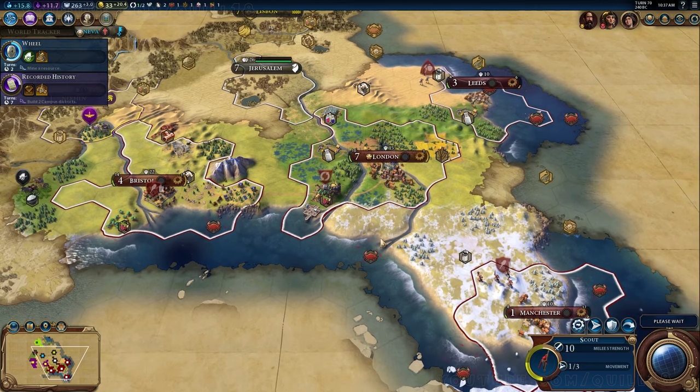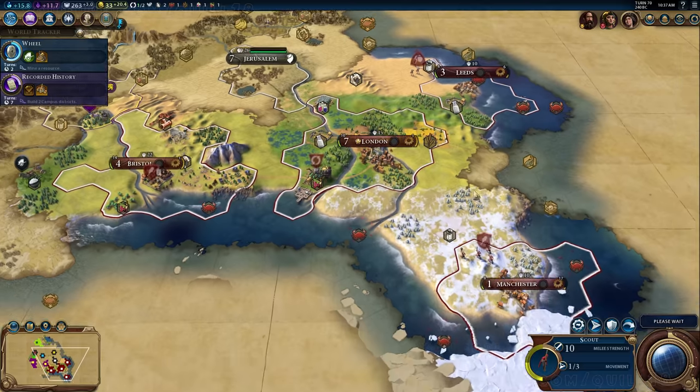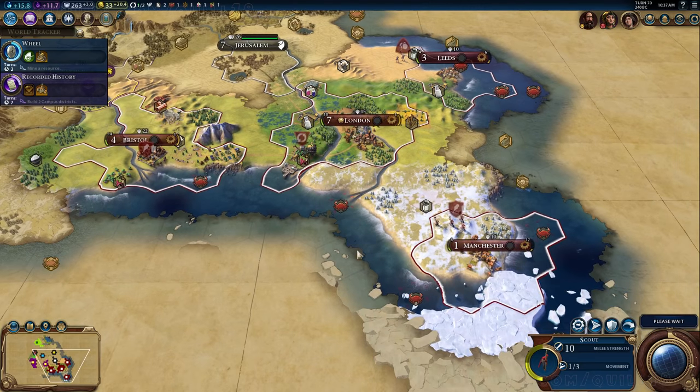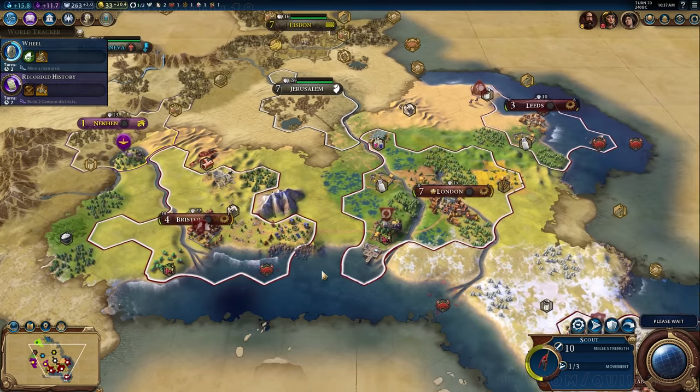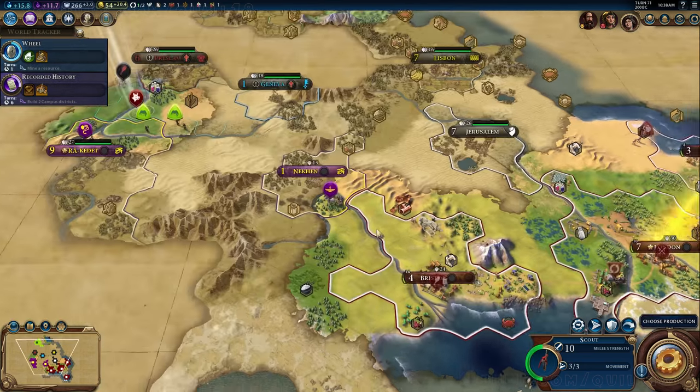I don't know how many cities my opponents have, but they have certainly been building quite a bit in terms of wonders. Egypt, at the very least, has more than one going in her capital, Cleopatra's capital. But other than that, I'm quite happy with our position overall.